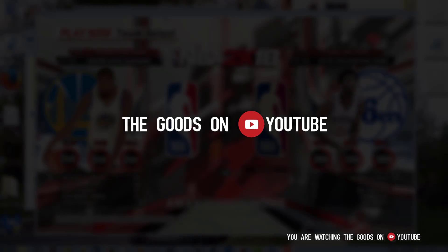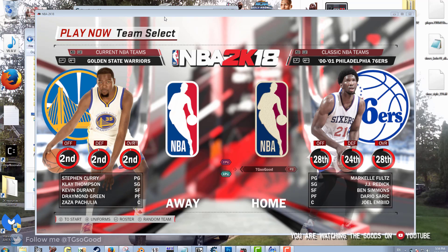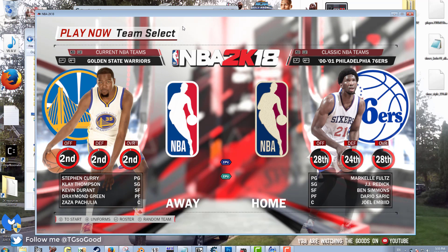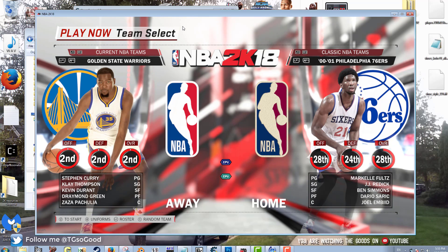I'm going to show you guys how to turn any current team into a classic team. As you can see on the screen, you see the 2000-2001 Philadelphia 76ers, but it has the current team listed — Markelle Fultz, JJ Redick, Ben Simmons — so I'm going to show you guys how to do this.